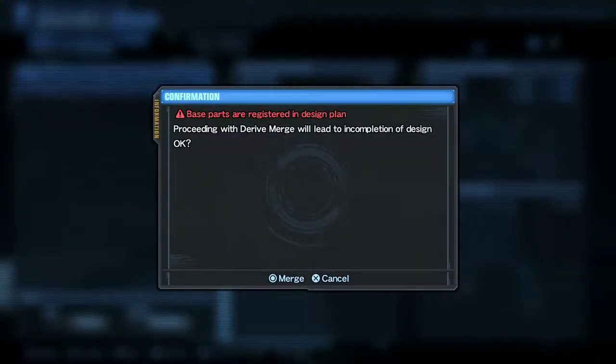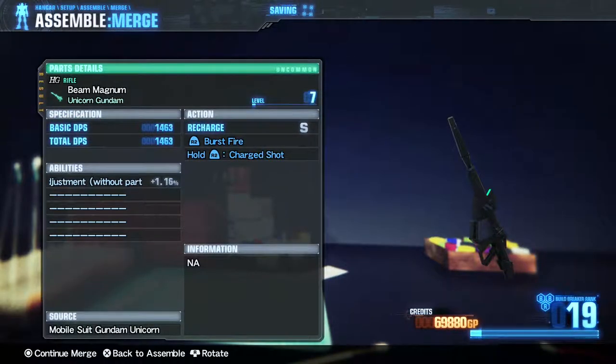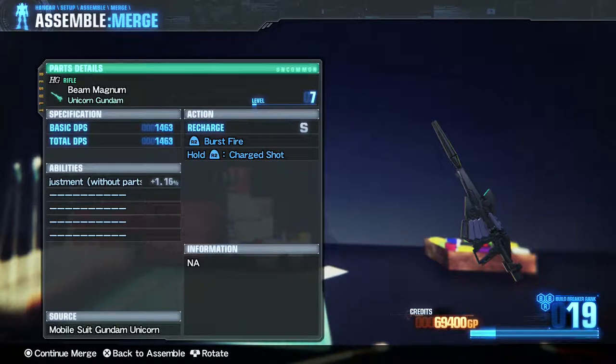Both parts will be gone. Base parts are registered in design plan. Proceed — this will lead to an incomplete design. We got the beam magnum now. Recharge S, hold for burst fire, and charge — it's so good. And it's really, really strong. We'll use that next time, because I just got some new guns.